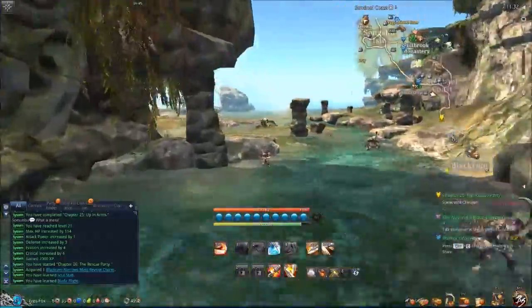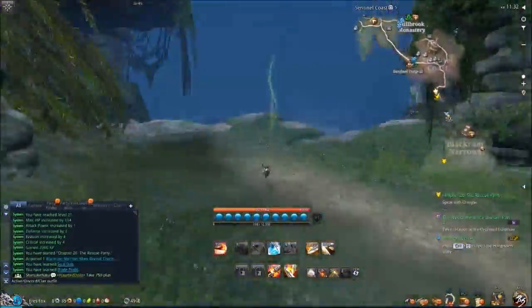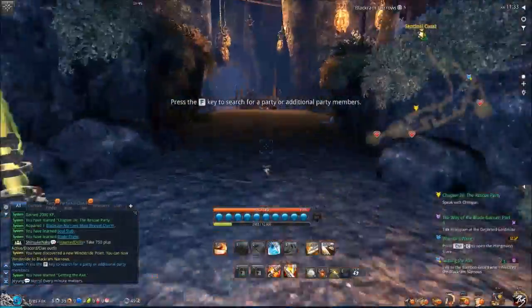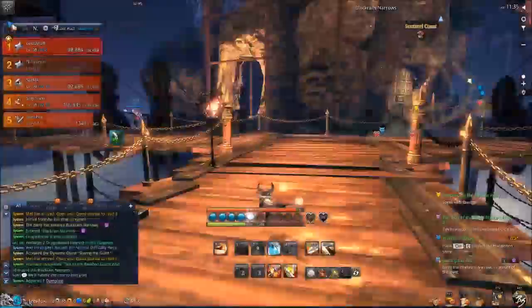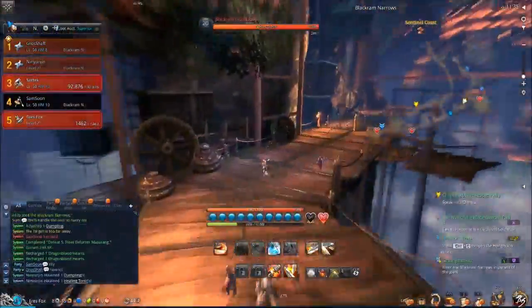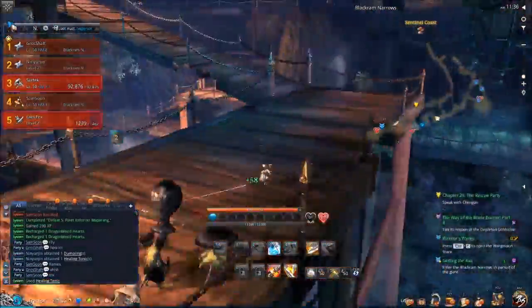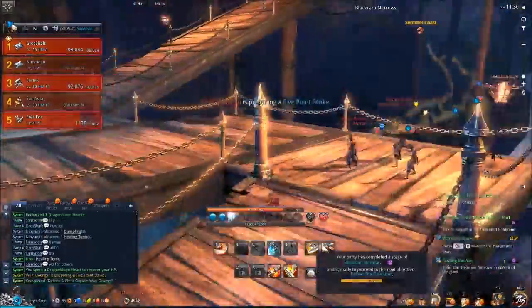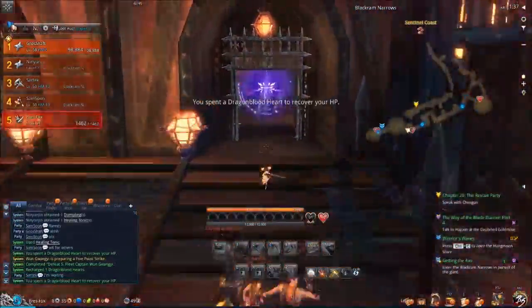We're going to head on over to the Blackram Narrows area now. Just run around and avoid the mobs if you can, otherwise you won't be able to take the teleporter jump. The daily quest is the Blackram Narrows dungeon, which means you're going to have a lot of high level characters running it, so it will be super easy to knock it out. If it is the daily, then do it as you see me right here. If not, don't worry too much about it, although it will make your life a lot easier. If you have some friends that are higher level, it will be very nice of them.